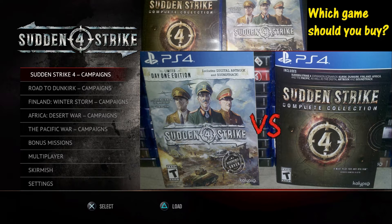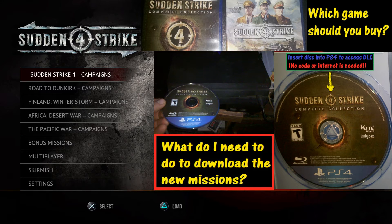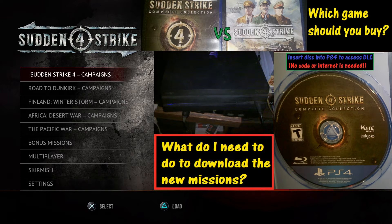Welcome to Sudden Strike 4. Today we're tackling two questions: should you get the original version or the complete edition, and what do you need to download? For question two, the good news is all you need is the disc. Just stick it in your PS4, give it a little time, and it will download all the missions. You don't need internet, which is pretty sweet.